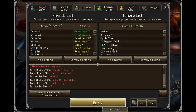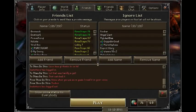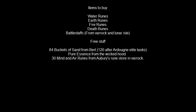This is a little guide to show you how to make money. What you do is go around stores around RuneScape buying items and then sell them on the Grand Exchange. These are the list of items you're going to buy.